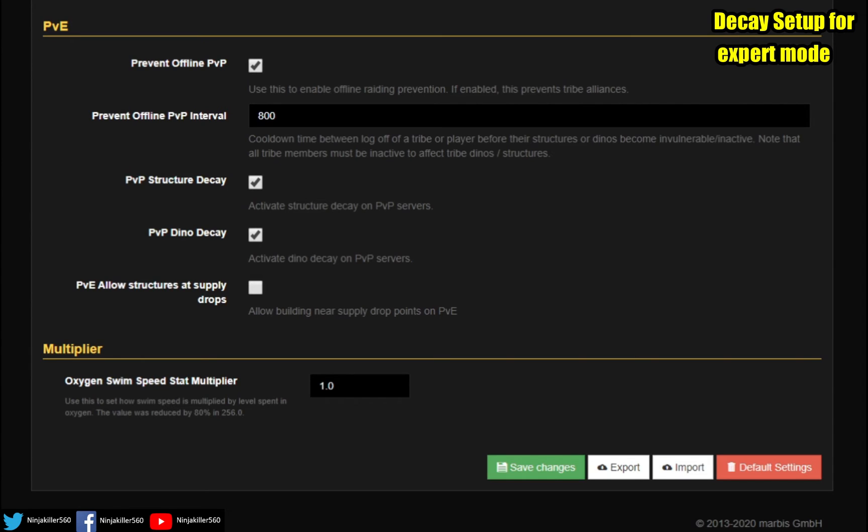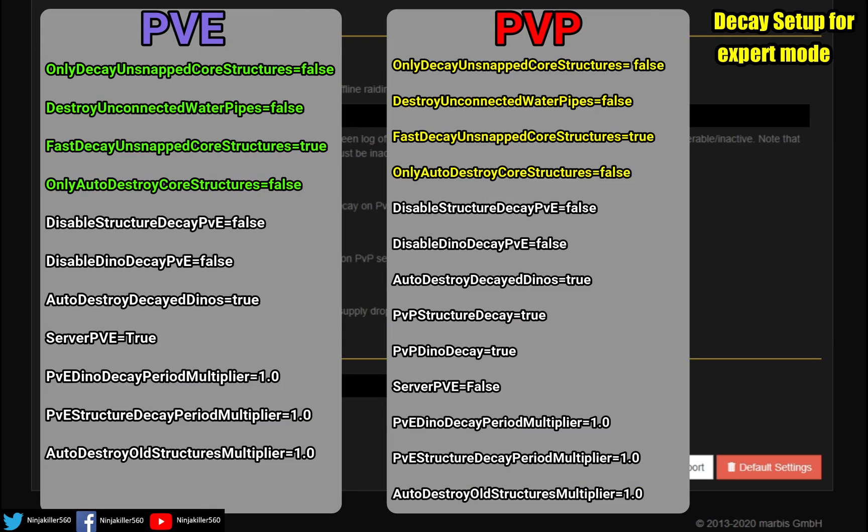Two final things to address: first, you can have Offline Raid Protection enabled and still have auto decay — simply go to the PVE section on Nitrado, click it, save the change, and then set up your decay timers. Second, on screen right now is a reference sheet for people hosting on third-party servers like Nitrado, showing the required settings for both PVE and PVP. Anything in colored text is optional. As long as you've got the outlined mandatory settings plus any optionals you want, you'll have auto decay set up. Hope this video helped — see you in the next one!